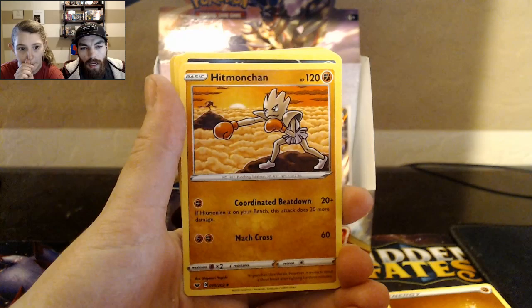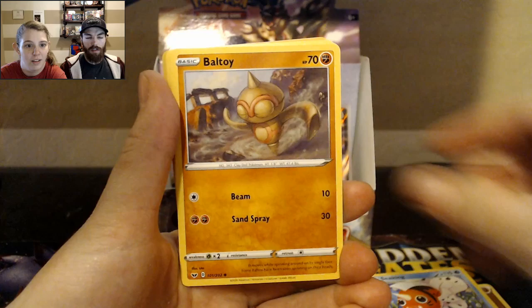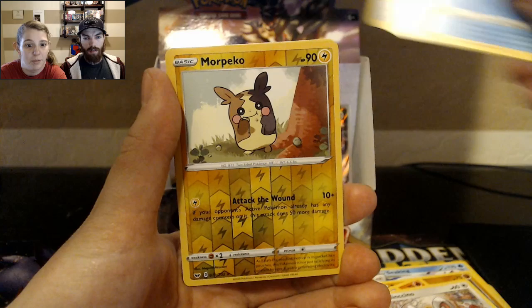Hold on — Hitmonlee in the back there. That's kind of a cool card, training on the mountaintop or something. Minun, Seeking, Baltoy, Slandet, Bonita, Minchino, Sobble. More Peko.